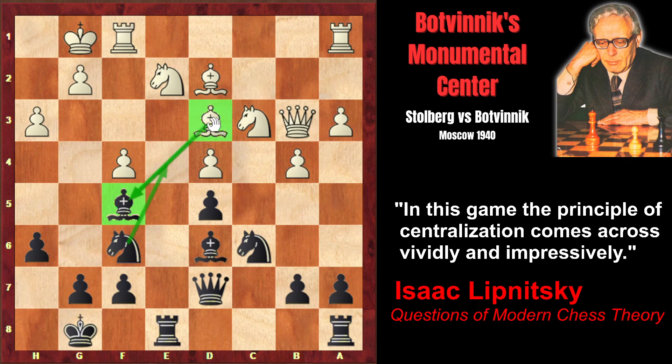Now we can understand Botvinnik's next move: bishop f5. Before occupying these squares, he wants to exchange the main defender — the light-squared bishop. Black is threatening simply to capture on d3. And in case white captures on f5, the black queen would be activated, ideally placed on f5. That's why white defends his bishop: queen c2, threatening to capture on f5. Here Botvinnik could have exchanged on d3, which would have been also strong, but he decided to retain the pressure.